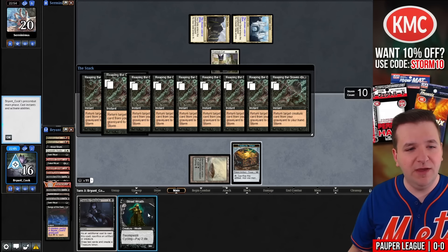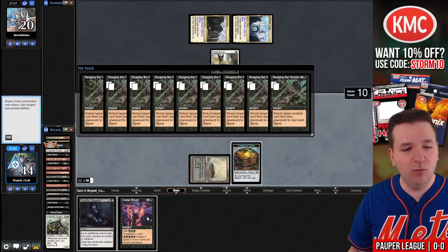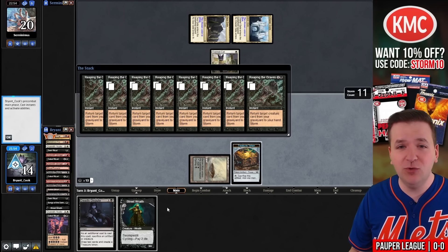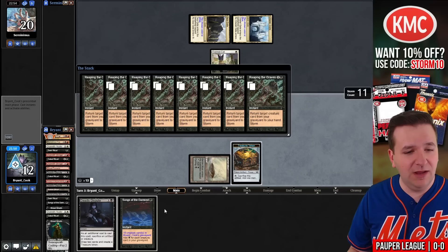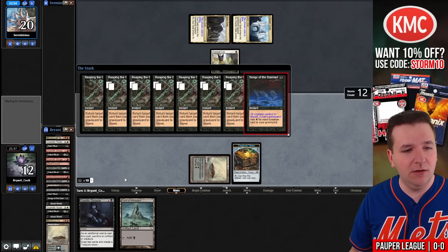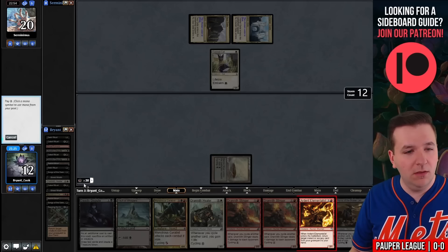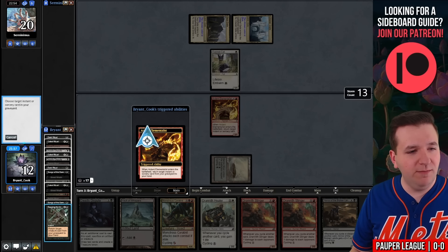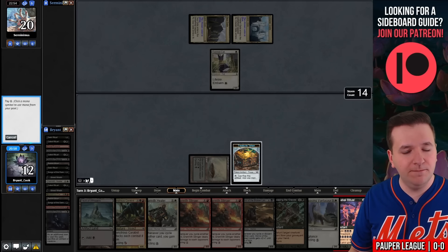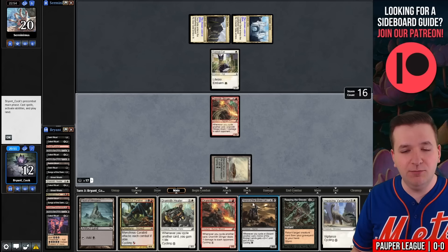You might be asking why not play out Stingers now rather than cycle? I don't think we actually have the win yet. Wasting resources to play out Stingers too early is a way that a lot of newer Cycle Storm players lose, so we're trying to avoid that. Songs of the Damned changes things — maybe. We'll make ten mana. Twenty mana plus Ardent Elementalist should be good enough. We'll make red, play the Elementalist, return Reaping the Graves, then Deadly Dispute sacrificing Ardent Elementalist.